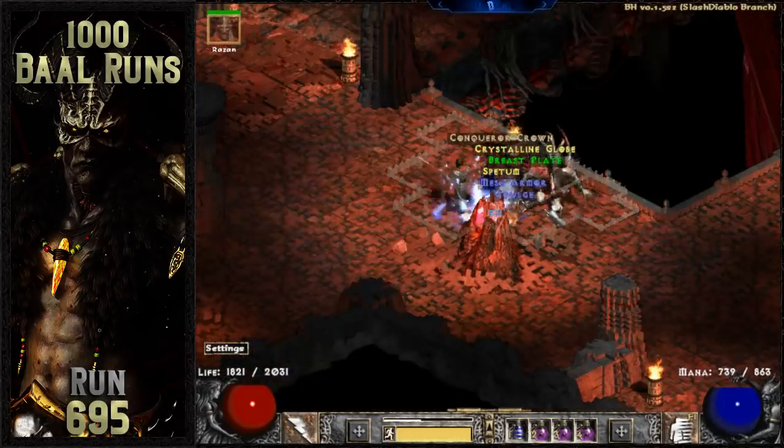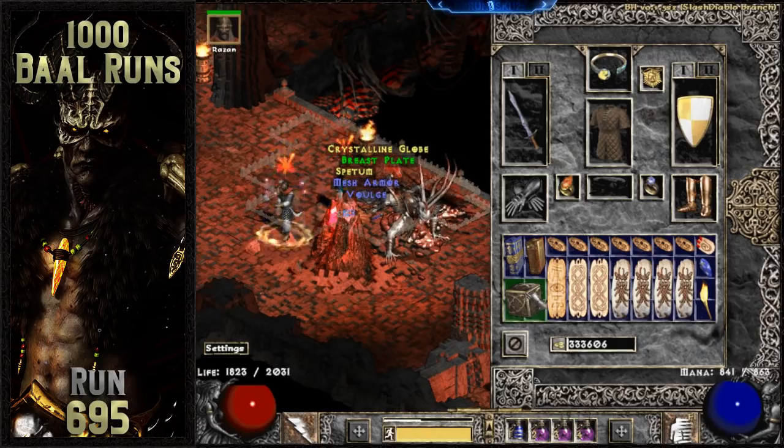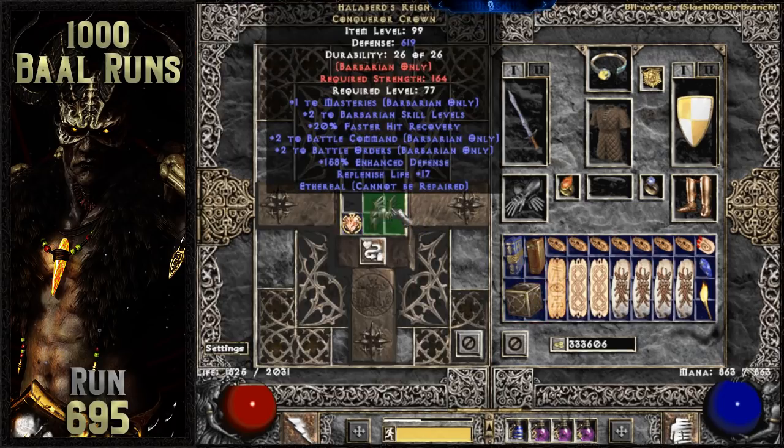An interesting ethereal item drops off of Baal about 70 runs later. It's a conqueror crown, which is Halaberd's Reign. This has to be the most useless class-specific barbarian item, but at least it rolled ethereal to cross another item off of my eth grail list.